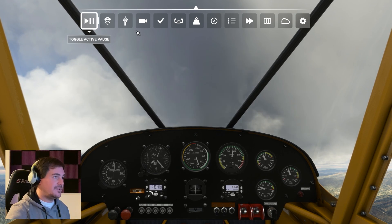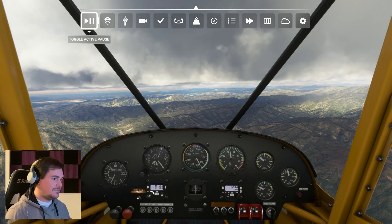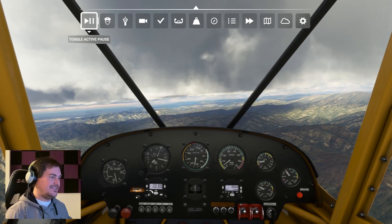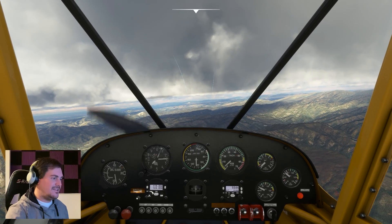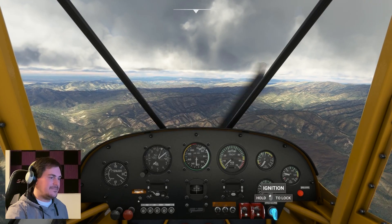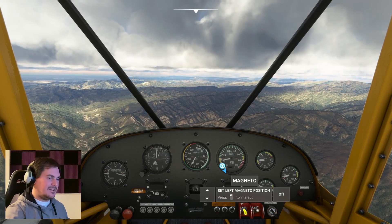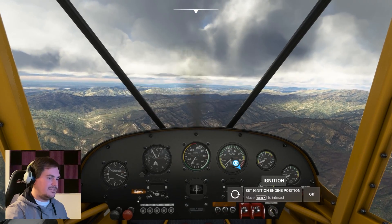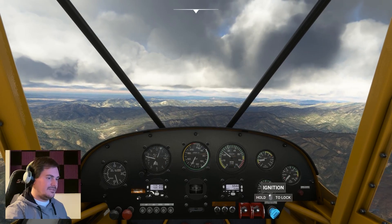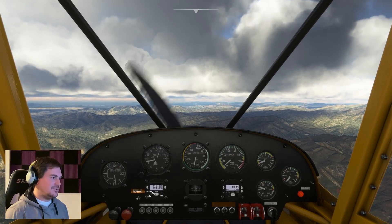We'll set our throttle to cruise. Our engine just died. Let's turn the electrical off, turn everything off here. Let's see if we could restart — mags on — restart. Nothing. Okay, so we're turning this stuff off, securing the engine.